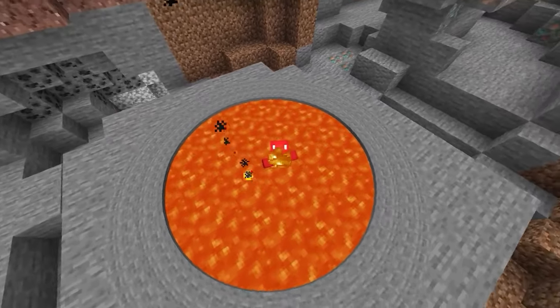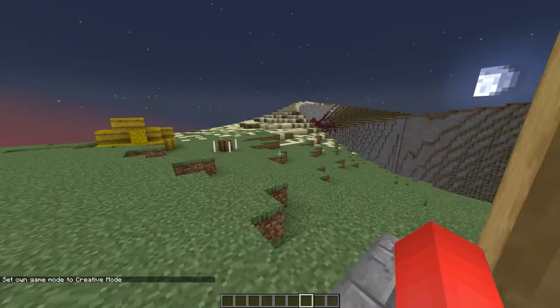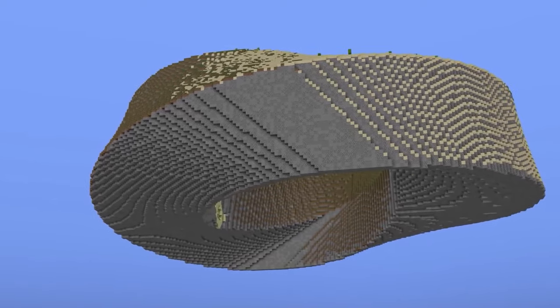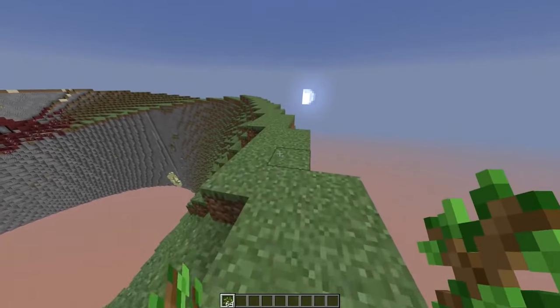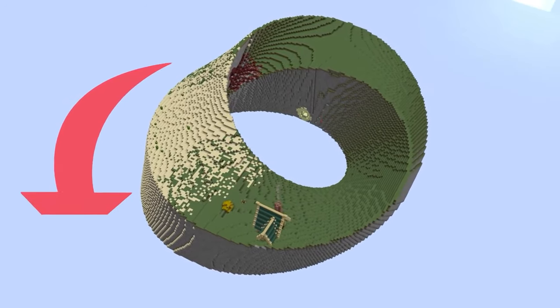Number nine. There's no shortage of mind-bending Minecraft builds out there, and while we've showcased a handful, this might be the most literal example of that. In this map by Amy Oak, we have a Mobius strip turned into something of a skyblock world. And from the right angle, it seems to meet the criteria, since we can only observe one side and one boundary curve on the object.